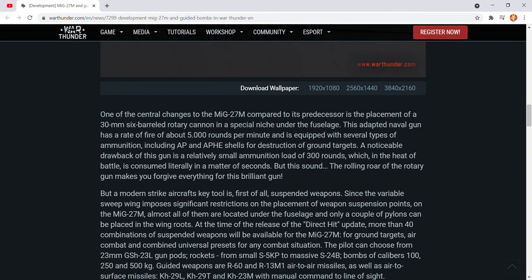The essential changes in the MiG-27M compared to its predecessor is the placement of a 30mm 6-barreled rotary cannon in a special niche under the fuselage. This adapted naval gun has a rate of fire of about 5,000 rounds per minute, and is equipped with several types of ammunition including AP and APHU shells for destruction of ground targets. To put around a drawback, this gun has a relatively small ammunition count of 300 rounds, which in the heat of battle is consumed literally in a matter of seconds.